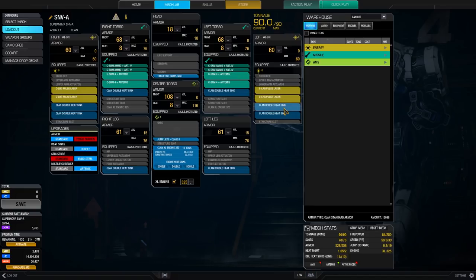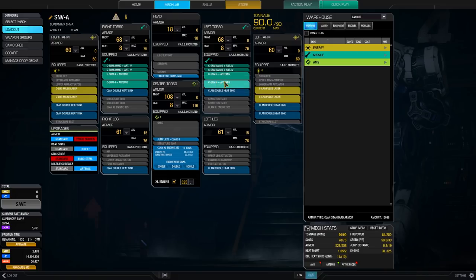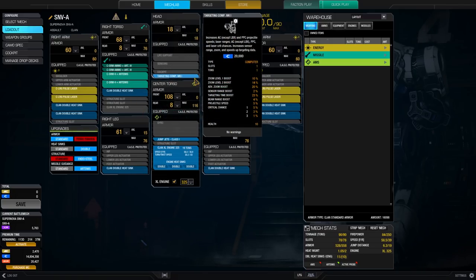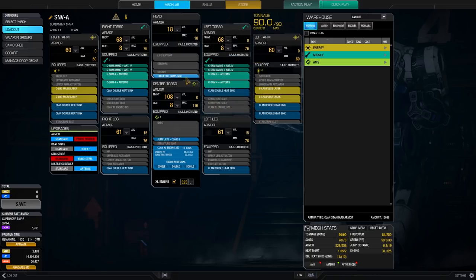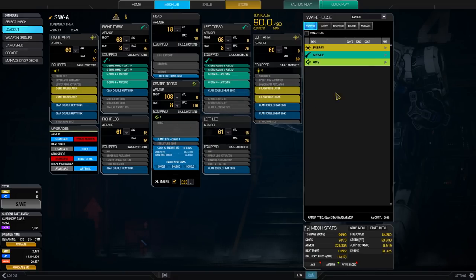So what you usually do is you go for a left-right punch combination, and if anything gets close, you use those SRMs as your defensive systems. I've got one jump jet only and one targeting computer Mark I, and this is just a nice little addition. The jump jet gives a bit of mobility to get over obstructions and above or on top of hills.